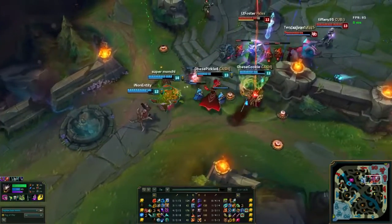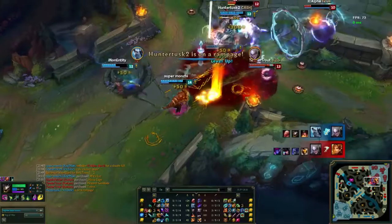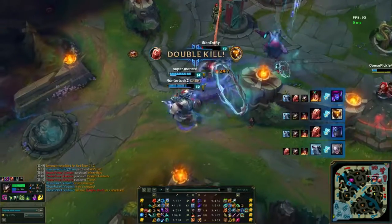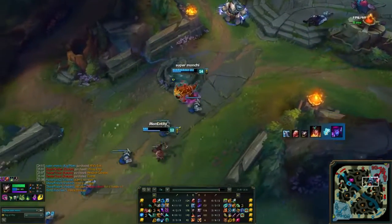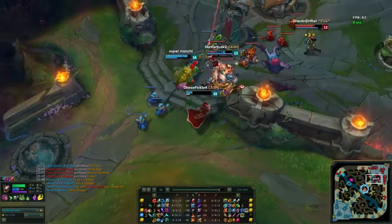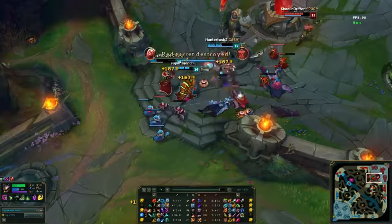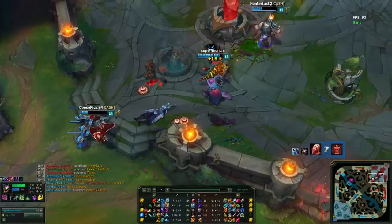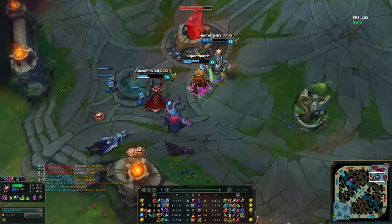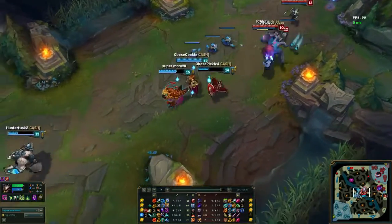That's just the definition of a bronze clown fiesta. Blue team finally gets dragon and Volibear is now going to engage - it's going to be a 5v3 as Evelyn's still in the top lane and Kate's in the bot lane. It's just going to be an easy win as Super Monchi picks up one kill, picks up a double kill, meanwhile Vladimir gets the other kill onto the Diana. Blue team is trying to push down mid, but Leona is really low and goes down to Diana. Super Monchi's build is really just built to counter Diana - he's got Wit's End, Abyssal Scepter, and still has that one Fairy Charm.